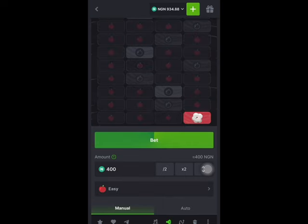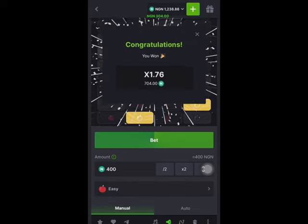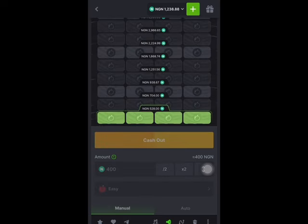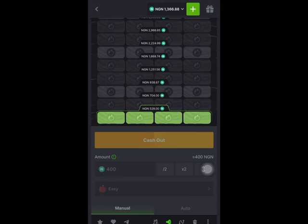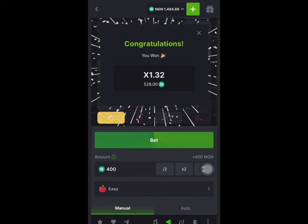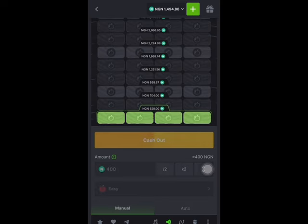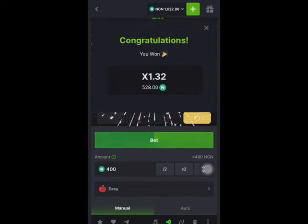I cash out immediately. It's a loss, so let's try to recover — I cash out immediately again. I think I've been able to bet more than 1,000 now. You have to bet with the money you deposited before you can withdraw. I've played about 4 times at 400 — that's about 1,600. Let me do one more, then try withdrawing. I think this is good — let me cash out and go to withdrawal.